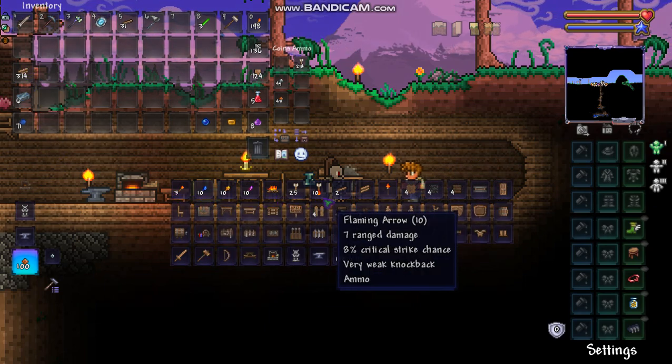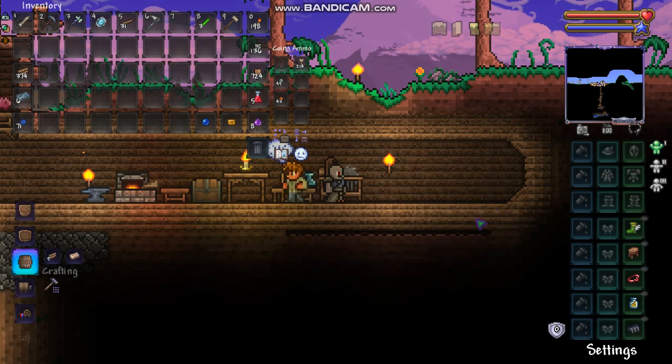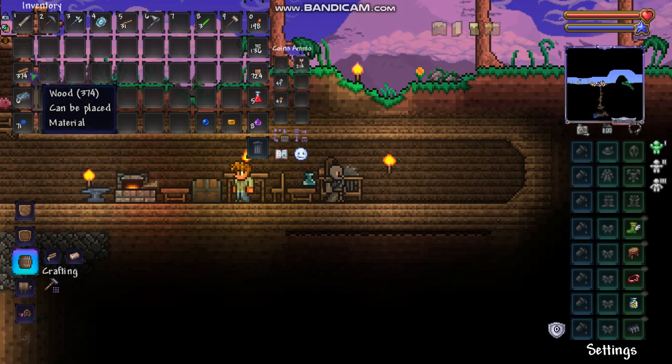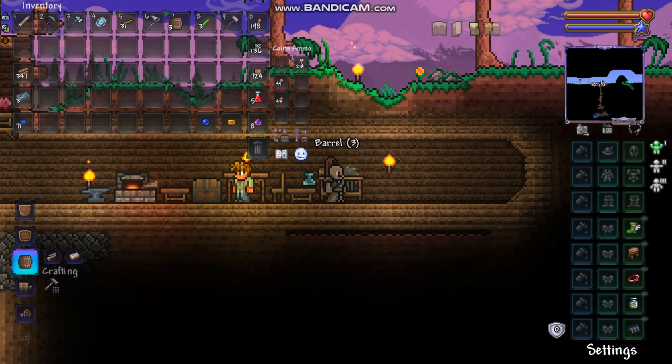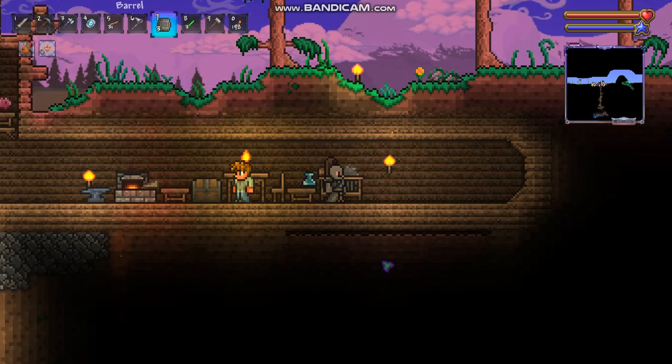So you're just gonna go to the barrel — iron and wood, or lead and wood — at the sawmill. Boom, craft a couple of these, now we have some barrels.